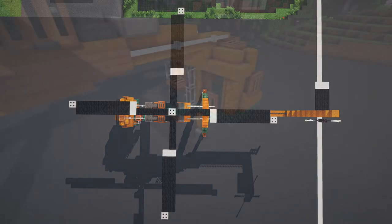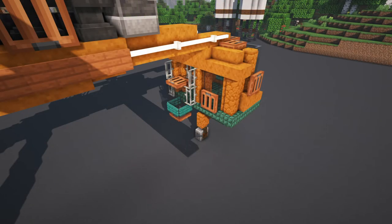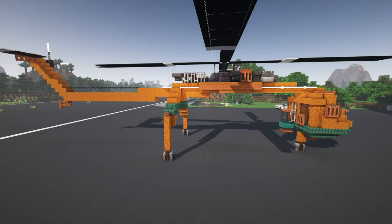This Sikorsky actually has a second pilot position facing backwards from the cockpit that the pilot can use so that they can see the load that they're lifting.